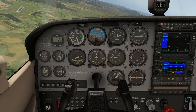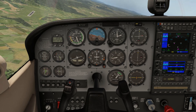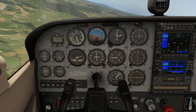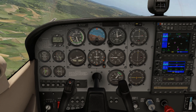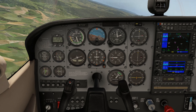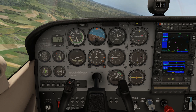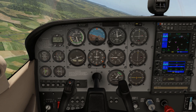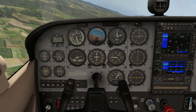The same things apply when I go to roll out from this turn. Remember, I'm going to lead my rollout by half my bank angle. So I'm banking roughly 20-ish degrees, meaning when I get to about 10 degrees before south — so a heading of 190 — I'm going to start backing off on my bank, and hopefully I should roll out exactly on south.